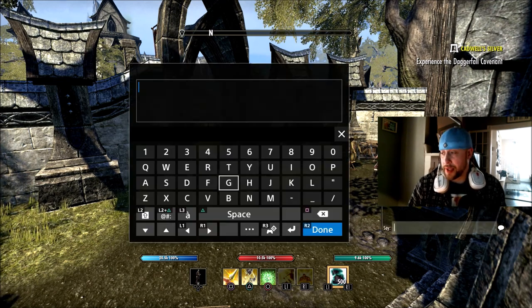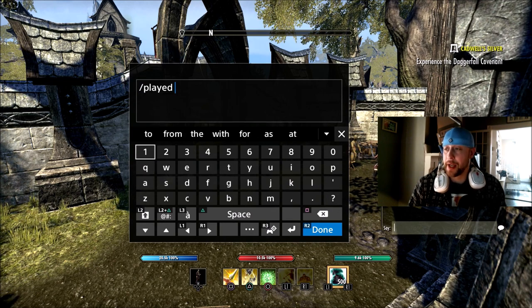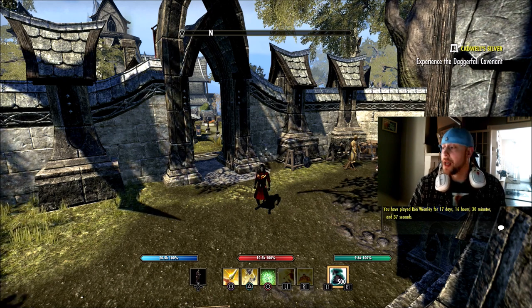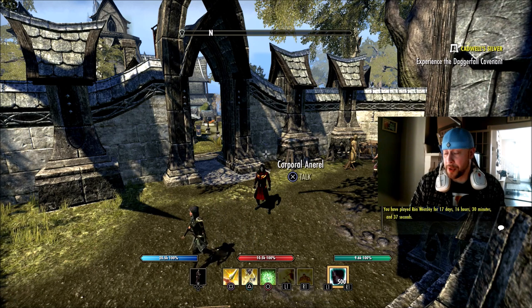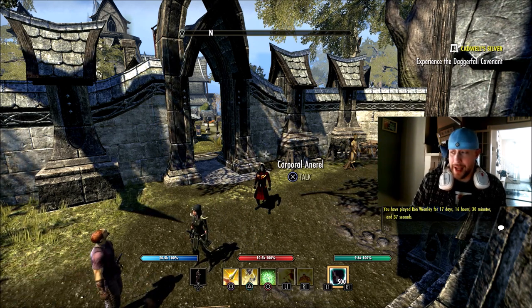If you go down here to your chat bar where it says 'say', as long as you're in the say section and type backslash played, you can do this on Xbox or on PS4, PS5 — I'm assuming Xbox Series X, same kind of process. It will show you the time played for that particular character that you're on. This is the second character I'd ever made, playing the game years and years ago — 17 days, 16 hours, 30 minutes and 37 seconds.